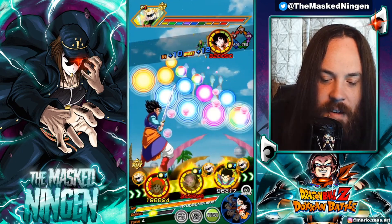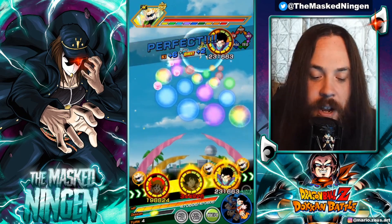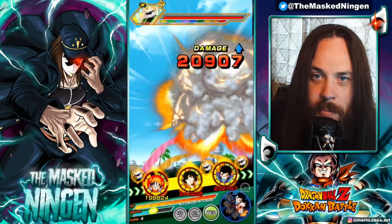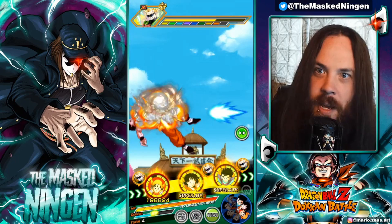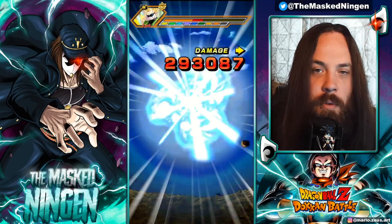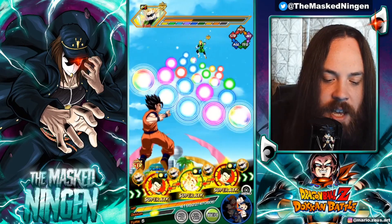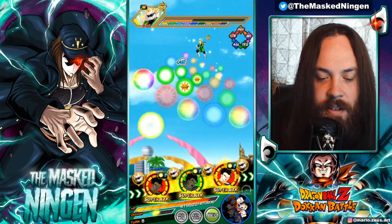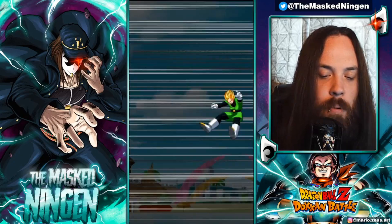11 orbs puts us to 175k defense, so about 350k after super attacking — pretty good. As a nuking style unit his one major downside is that if you're unable to pick up many orbs he's obviously not going to look very impressive. But 3.6 million with the attack support — basically the same as last time with two less orbs — makes sense because two less orbs is 50% less, but we had a 50% attack buff from Gohan. I probably should have brought an orb changing item, but I don't usually bring those into showcases because it's not a very realistic representation.